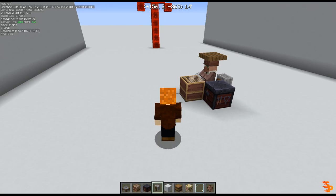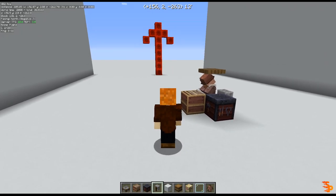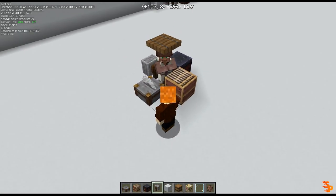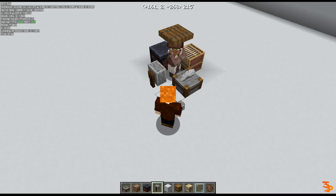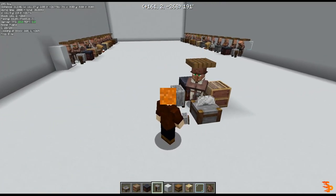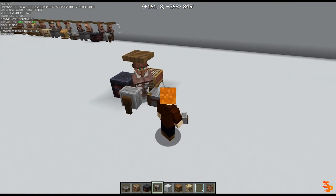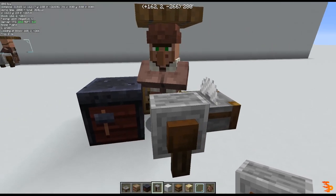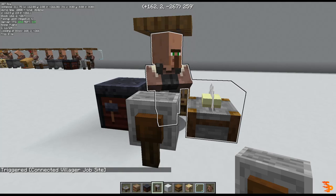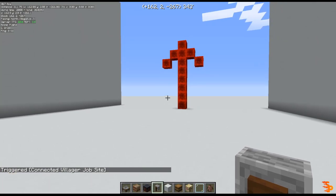Now I'm gonna explain a little bit of how the datapack works so that you can do some fine-tuning. The only positions that the datapack will detect workstations on are these positions — they have to be adjacent to the villager, and they have to be either to the north, south, east, or west from his current position. For example, here I have a villager that's surrounded by four workstations. If I trigger the datapack, you can see that it will assign only this workstation — the one positioned to the north.